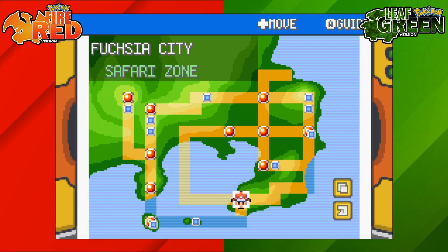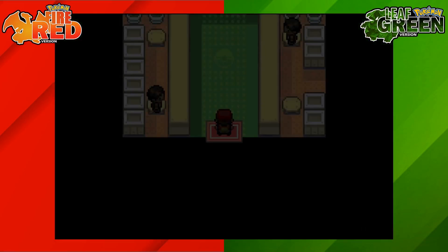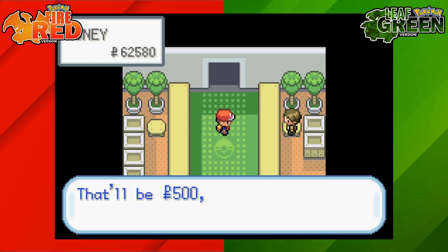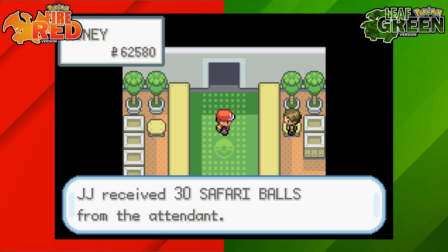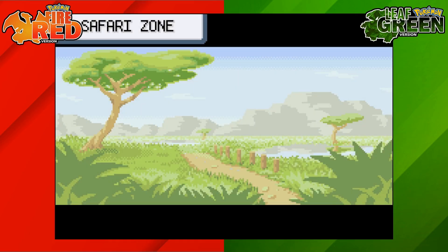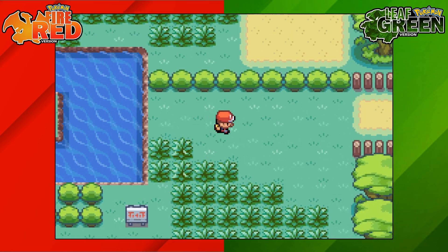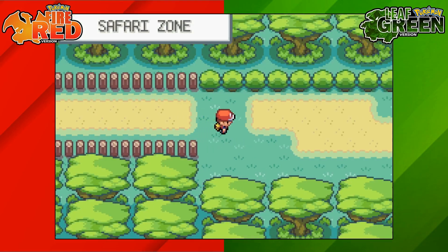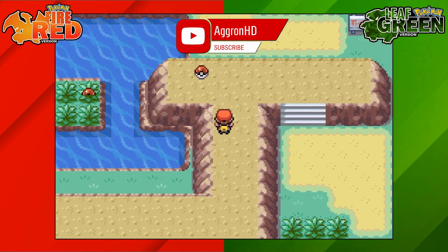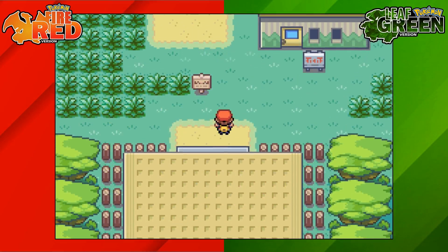Next up, we can get 2 Leaf Stones at the Safari Zone which is at Fuchsia City. Go ahead and go inside — you will need $500 to enter the Safari Zone so make sure you pay that. Once inside, start running towards the right hand side. I'd recommend bringing some Repels as we're not actually here looking for Pokemon. Head over to the right to enter Area 2, then keep going right through the grass, up the stairs, keep going north and then press A on this Poké Ball to get yourself a Leaf Stone.